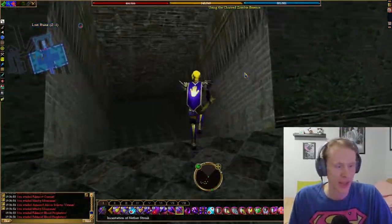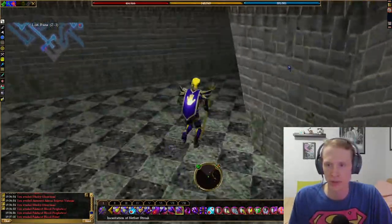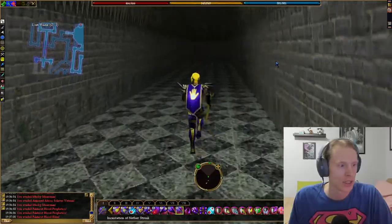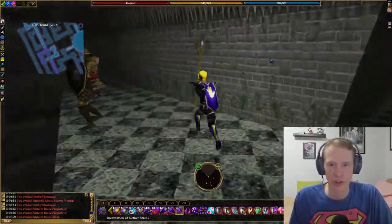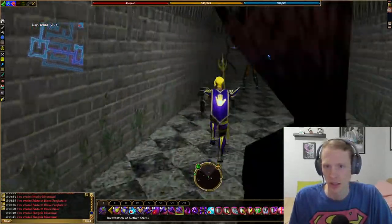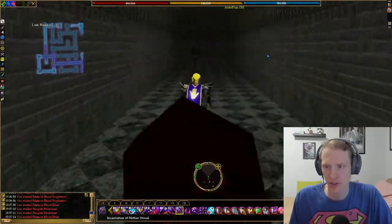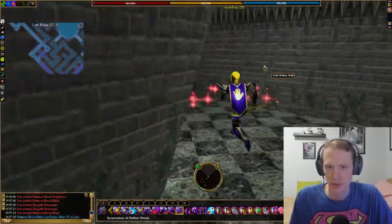We're going to take the south exit from this large room. You can just go around — this is a big loop, so it doesn't matter which way you go. From here we're going to try to just stick left until we find another large room. This is another loop, so you don't have to stick left there. This is a loop too, so it doesn't matter.